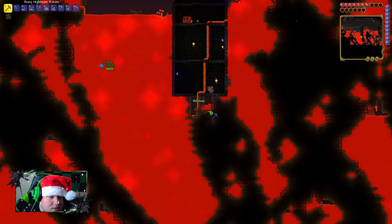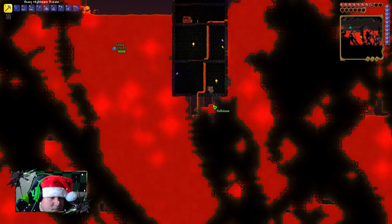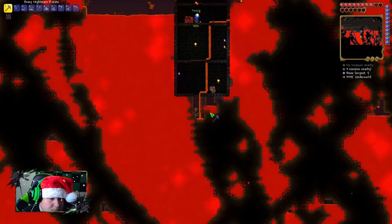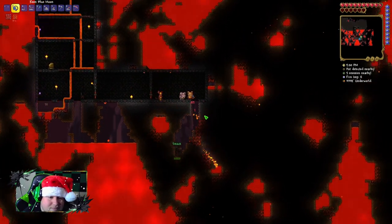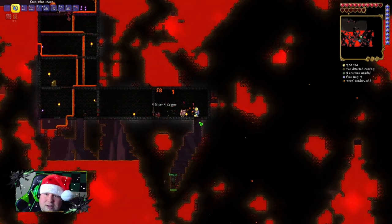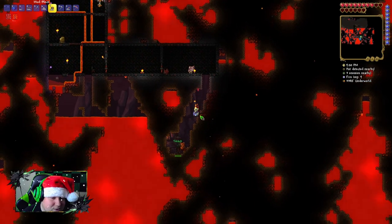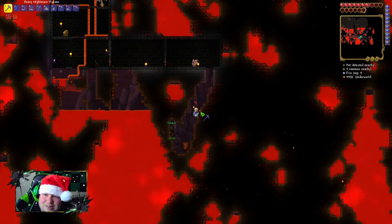I'm gonna come over to you so we can protect each other. I usually like to go down as far as we can, dig a big hole, and then kind of go from the bottom up. That's smart because then you're not filling in your hole as you go.